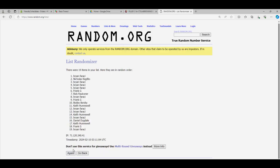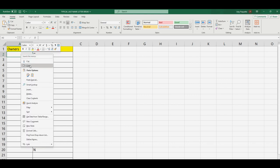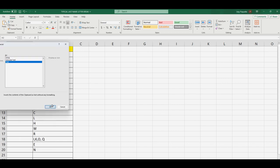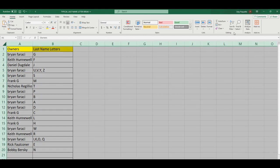Going to go through seven times — that's three, four, five, six, and seven. Bobby B, you're at the bottom — Brian F, you're at the top. Paste special text. Alright — Brian got G, Keith with F, Daniel with J, Brian with U, V, Y, Z, Brian with S, Frank with M, Nicholas with T, Brian P with B, A, D, Frank with C, Keith with L, Frank with H, Brian with W, Keith with R, Brian got A, K, O, Q, Rick with E, Bobby with N. Let's alphabetize this list.